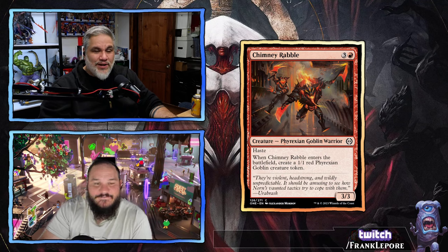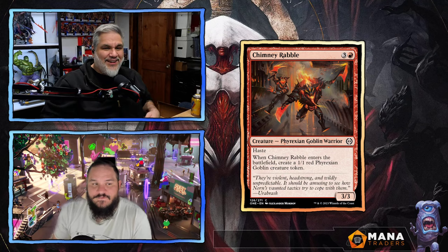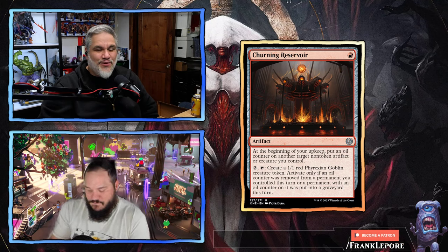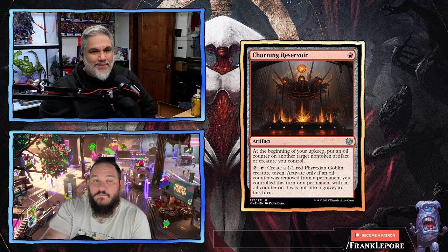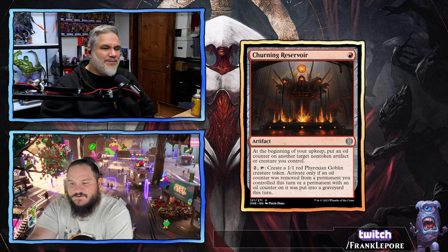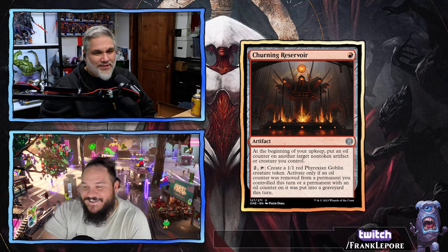Chimney Rabble — four mana for a 3/3 haste. When it enters the battlefield, create a 1/1 red Phyrexian Goblin. So this is essentially 4/4 for four with haste — good for limited for sure. Adding Phyrexia to all these type lines is really stretching them thin. Churning Reservoir — one red for an artifact. At the beginning of your upkeep, put an oil counter on another target non-token artifact or creature you control. Two at tap: create a 1/1 red Phyrexian Goblin token, activated only if an oil counter was removed from a permanent you control this turn, or a permanent with an oil counter on it was put into a graveyard this turn. It's trash — that seems so hard to set up just to make a 1/1.